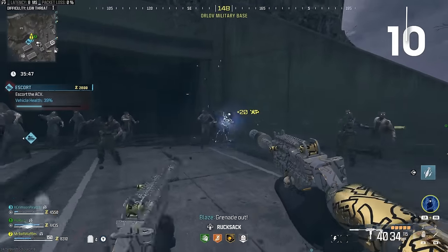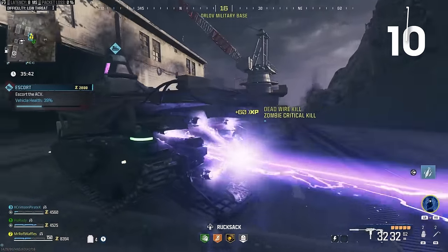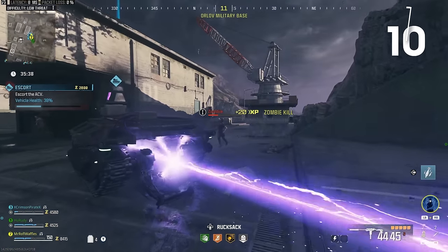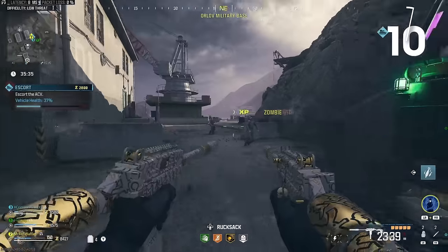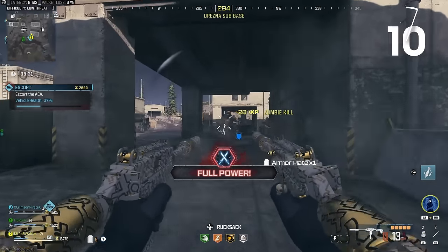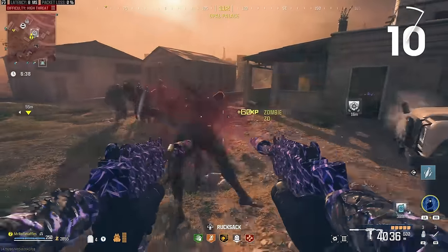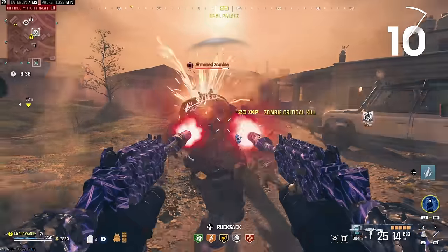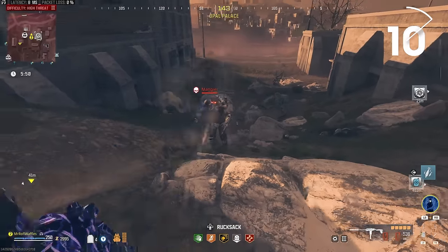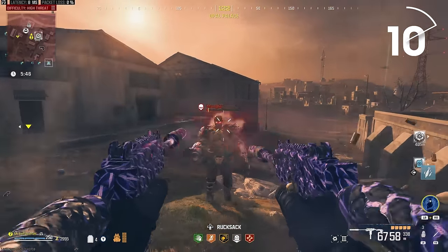Number 10 on our list is the Akimbo Wasp. This thing is honestly just so much fun. It's going to beam zombies in Tier 1 when you spawn in at Gray Rarity — it's just going to shred, and even more so if you upgrade to Green or Blue Rarity. Part of the reason is that you're shooting with two guns at once, like you've got Double Tap on. The zombies you're shooting at will often get staggered by all those bullets, and if it's a higher tier enemy like a Mangler, you can often slow them down a huge amount just by shooting at them.